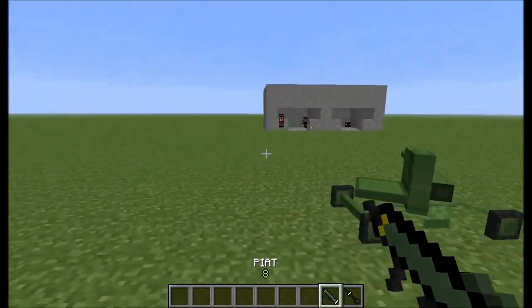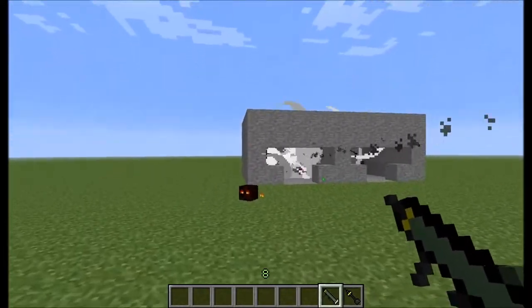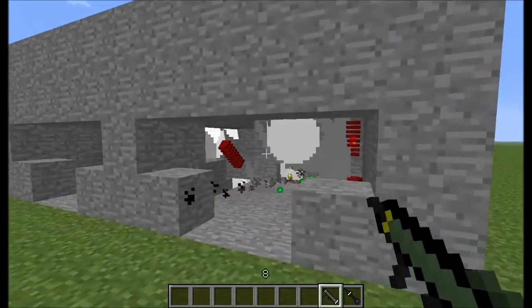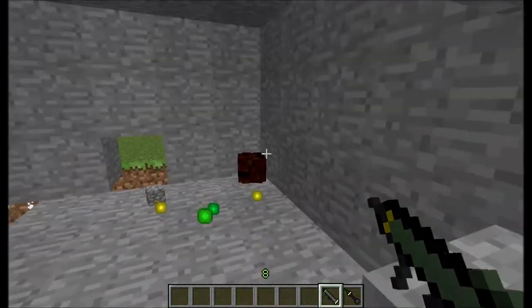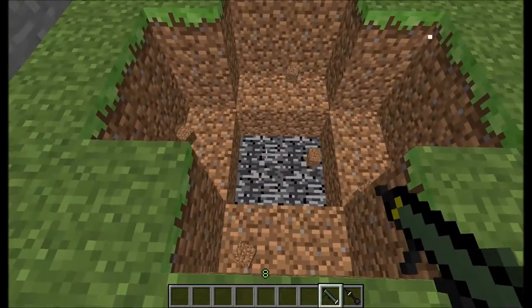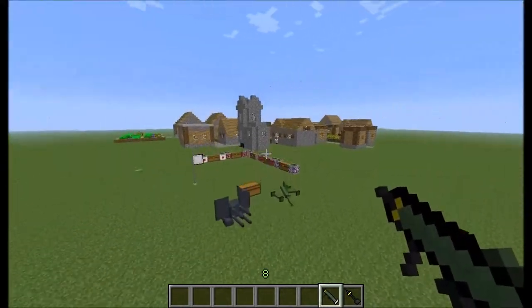The Piat is kind of a rocket launcher — it's a really strong rocket launcher. It destroys a bit, not that much. If I shoot with that I'm going to make a hole like this, so it's not that big, but it's something.